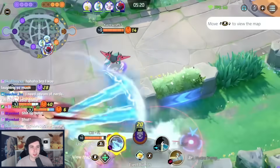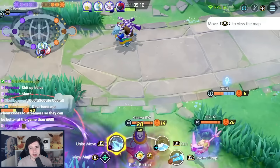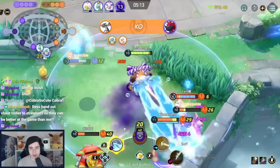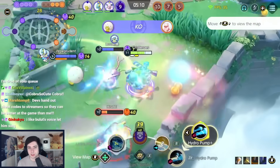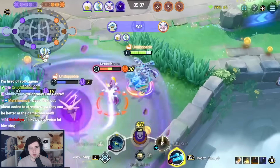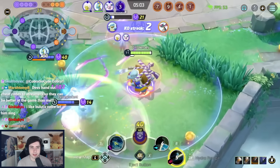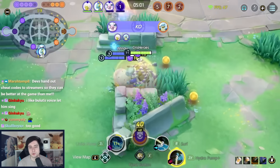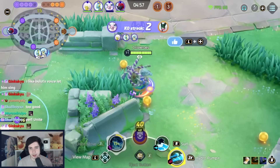Next up, Defender builds. Of course, we have to start with Blastoise, currently the most played Defender in the entire game — very strong with Surf and Hydro Pump. I personally like Muscle Band with Resonant Guard and Wise Glasses. Wise Glasses gives you a bit of damage in early game for Hydro Pump and Water Gun as well. Resonant Guard is a must-have, and we go for 6 White and 6 Green Emblems.